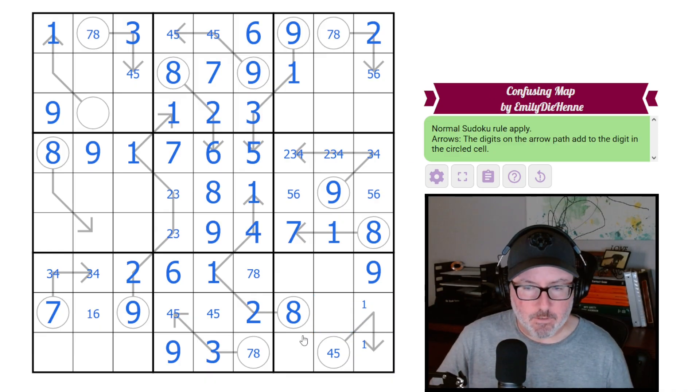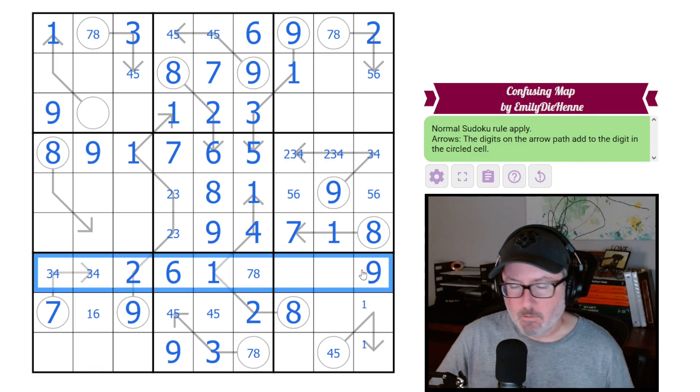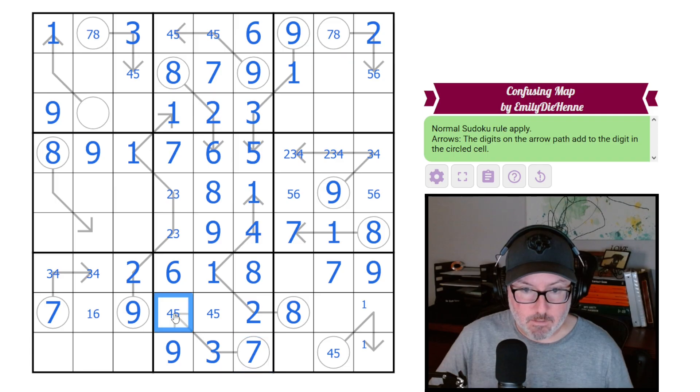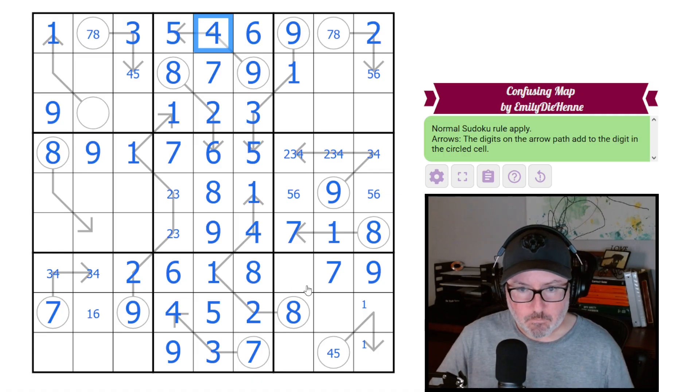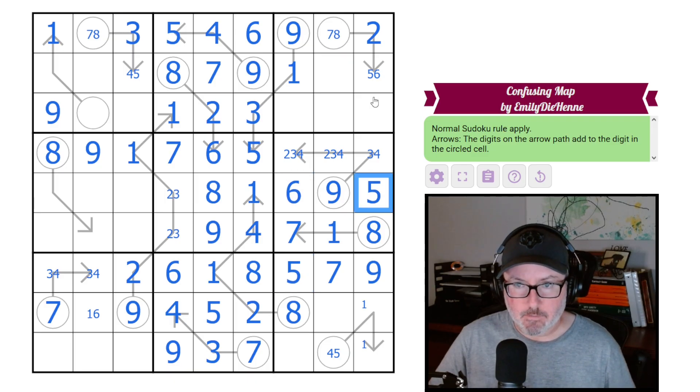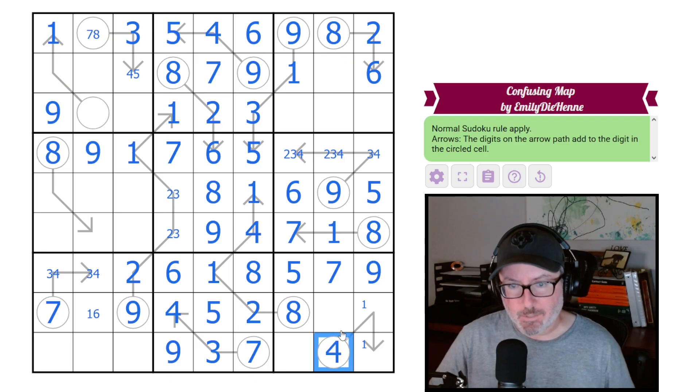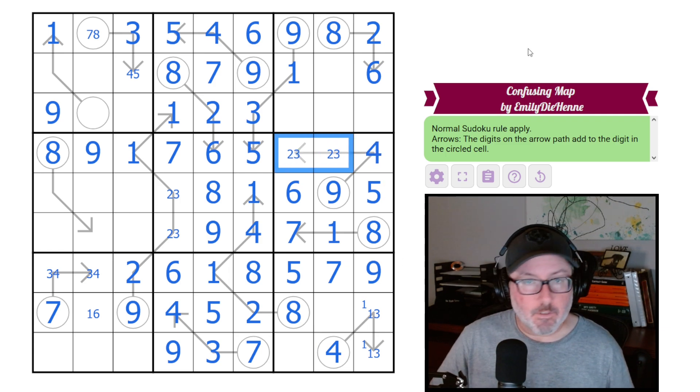What about this row? Where does the other seven or eight go? It doesn't go here, so it goes here. We know it's a seven, so this is seven, making this eight. That forces this to be seven, which means this is four and five. That gives us this five-four. This given five tells us the six and the five, and the six and the eight. That makes this can't be five anymore, so it's four.